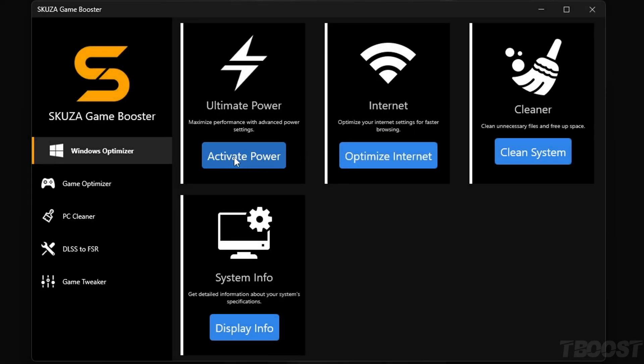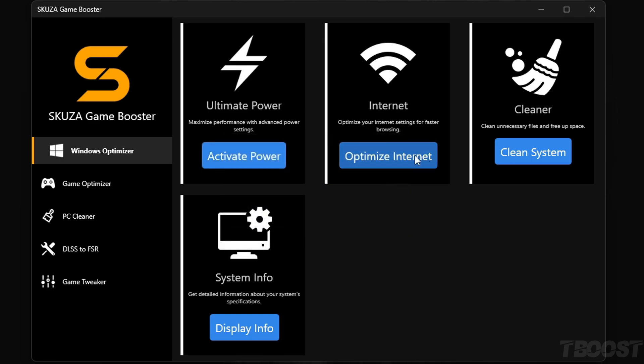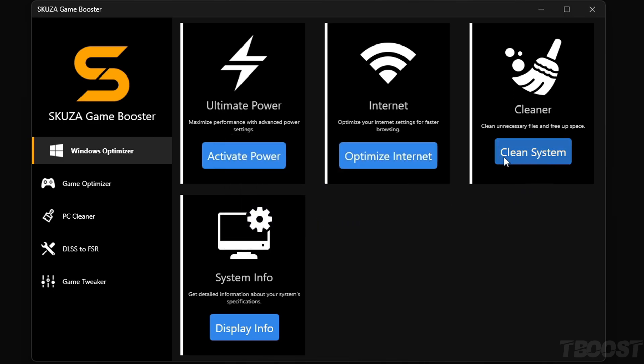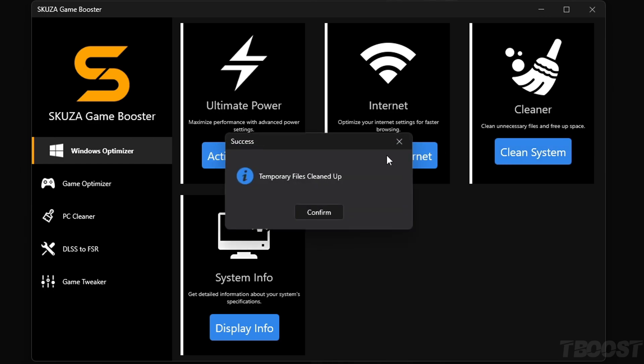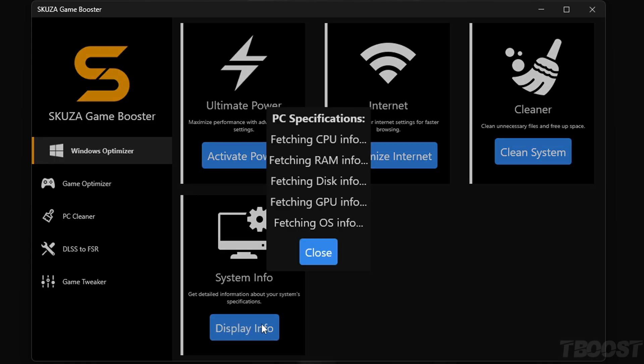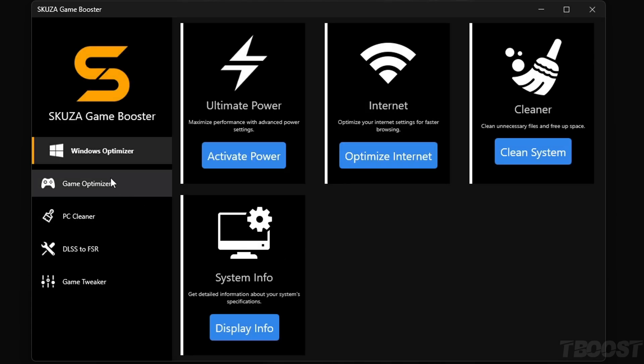There's even more cool stuff with Scusa Game Booster Pro. The Windows Optimizer is a total beast — it's got four killer sub-features. The Ultimate Power Plan unleashes your PC's full power. The Internet Optimizer makes your online play smooth as silk. The Cleaner gets rid of all the junk slowing you down. And System Info keeps you in the know about your PC's performance.